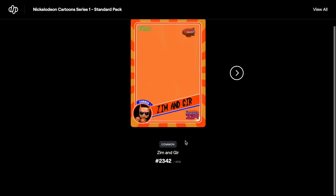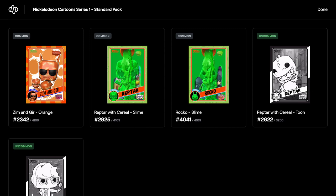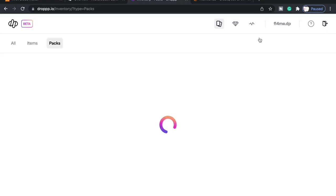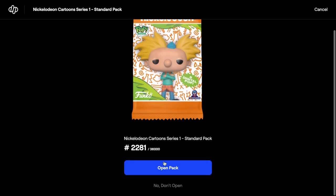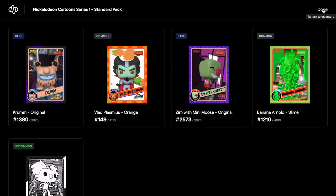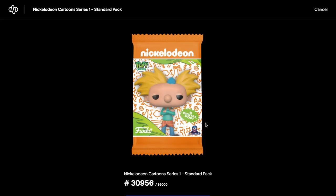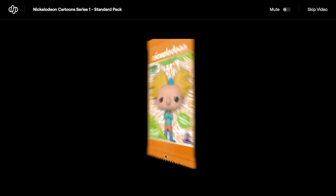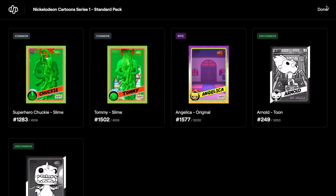I keep forgetting to go to View All straight away. Three commons and two uncommons - these packs have not been great. Let's open this one - skip video. Rares and commons, not too bad. We're down to 22 packs. We went a bit crazy on these once the other packs sold out. We've got an epic in there - that's probably the best one. I don't know why they didn't make Angelica a legendary because she was obviously quite iconic to Tommy.